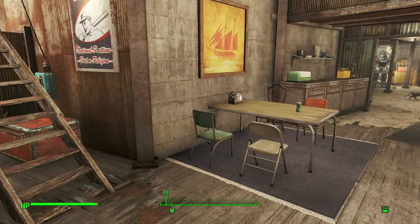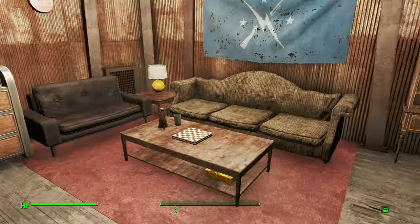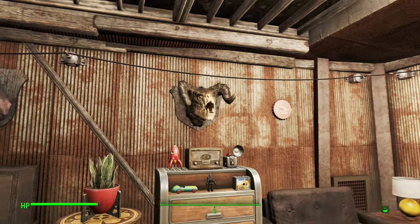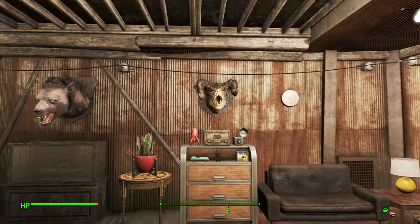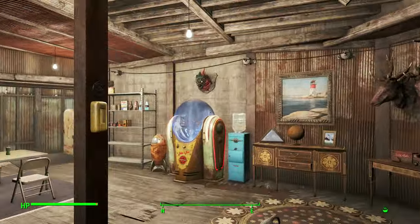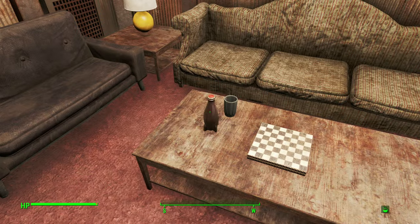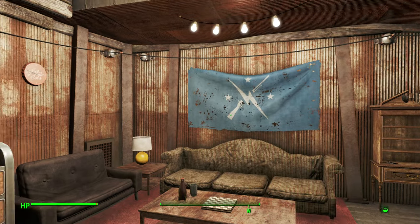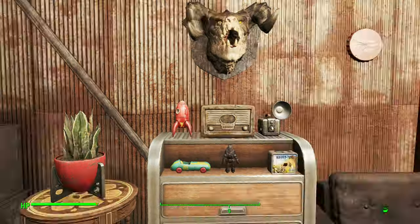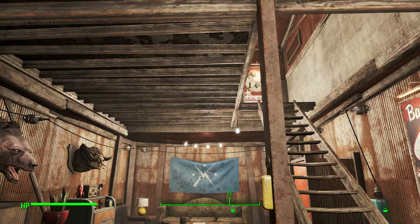The cozy sitting area, the nice memorabilia and collectibles, and the dining table are basically among the first things you see when you come into my place. Here you can see the nice sitting area, all the nice stuff I collected in the wasteland, and my battle trophies. The first thing you see when you come in is the Deathclaw head and then the Yao Guai over there — just to impress people. We also have the Mirelurk and the rat stack over here.